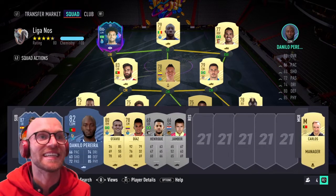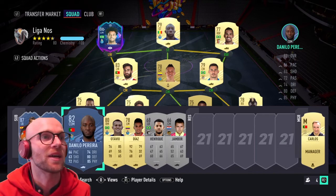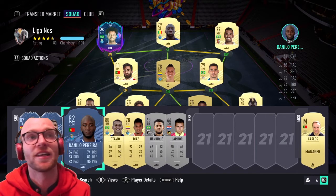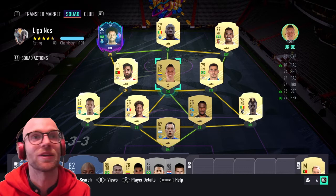Another option would be Danilo Pereira. He was already 15k — these cards are expensive because he now plays for Paris Saint-Germain, so there aren't many Liga NOS cards of him. If you want to spend 15k coins on him, drop him in — he can be very good, even though his pace isn't incredible either.